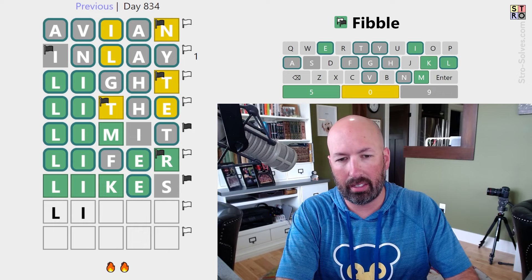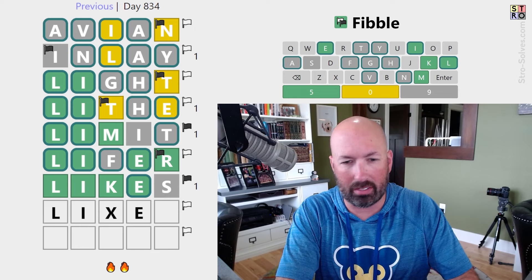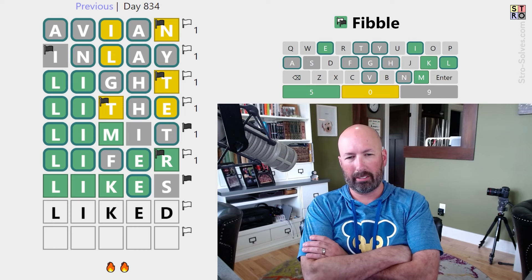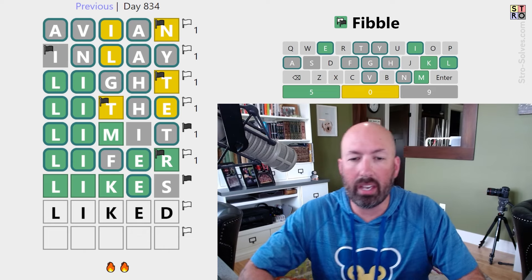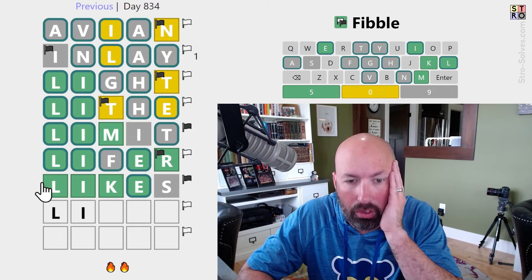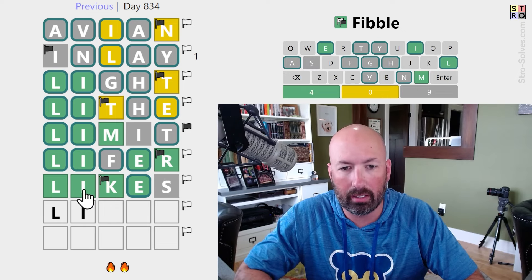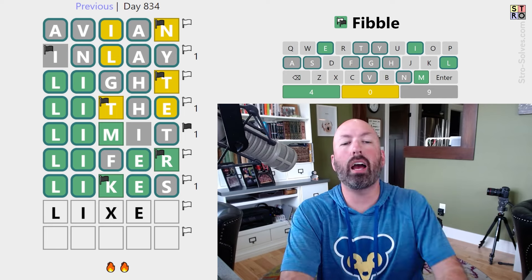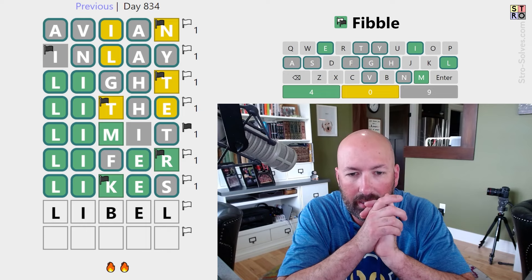If the K is the lie, then it could be that there's no K. If the K was the lie because it was supposed to be yellow, then it would have to be this — which is no good. You could do "liked" — it can't be "liker." The S would have to be the lie. If the L, I, and K are all true, then this would have to be the lie, which would mean there is an S — so that doesn't work. So the K has to be the lie. It's something else like this. What would it be? "Libel" — with another L! I wasn't thinking about a double L. I tried the double I but didn't think about the double L. It's going to be libel.